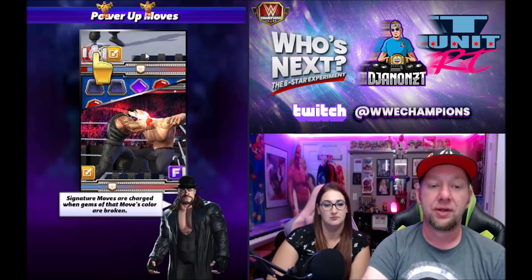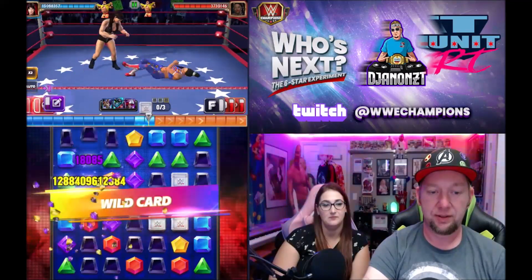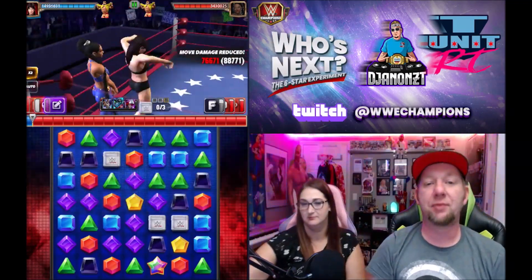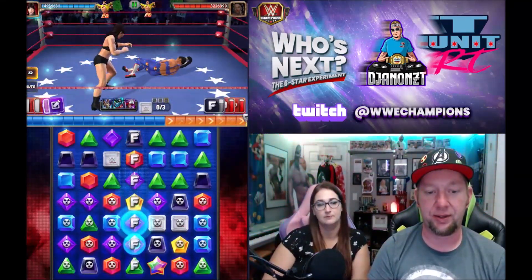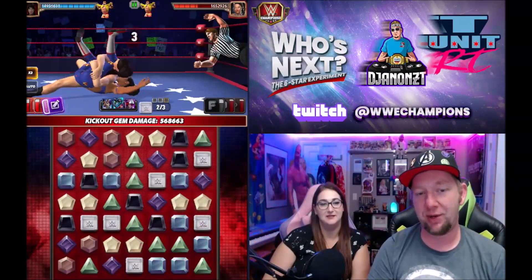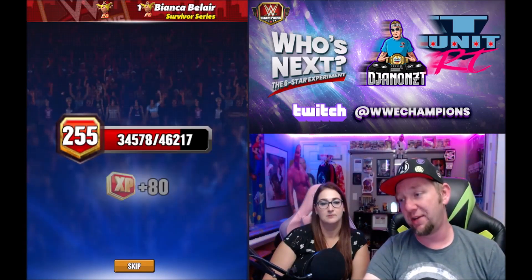Bianca's gonna get it again — she's my best candidate for a road match. It cascaded of course. Here we go: bottom four rows into blast gems, 126,000 damage, destroy that column — 1.7 million! Must have been more red gems down there than during practice. She didn't kick out, but 1.7 million — and we were loaded so we could have started the whole process over again next turn. That's good to go. 1.7 million is nothing to sneeze at; it's not fantastic but it's serviceable.